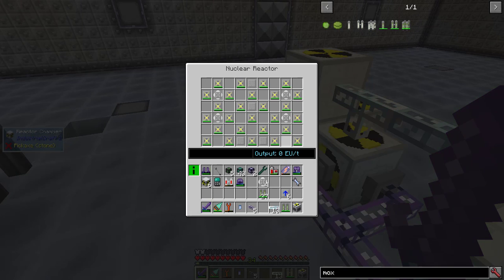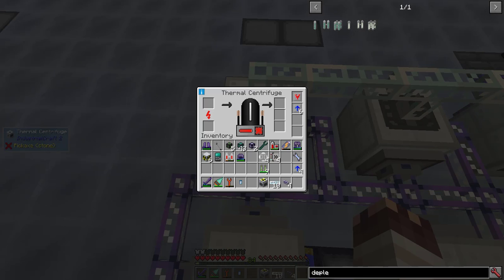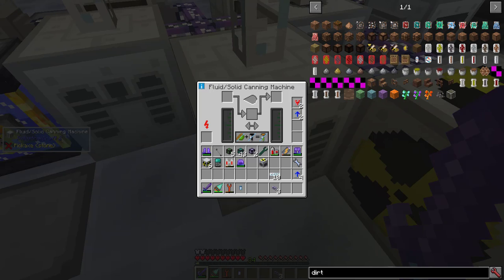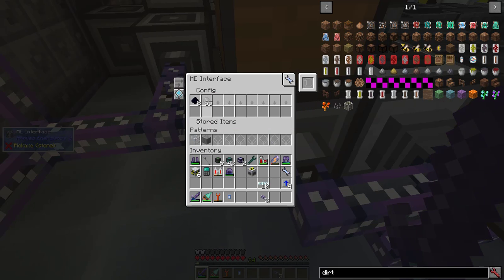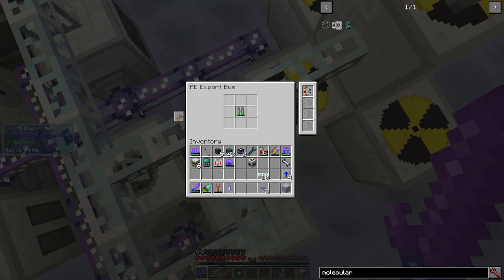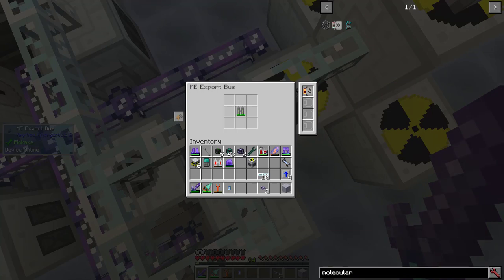This is my reactor design. Dual fuel rods go in all these empty spaces — you can pause here if you'd like. This system will create 380 EU per tick, and it'll all probably be completely wasted. I placed down a thermal centrifuge exporting depleted MOX fuel rods — it's also producing uranium-238. This new fluid solid canning machine produces MOX fuel rods. The iron dust I get from the depleted fuel rods is being exported into the furnace for reprocessing. With dual fuel rods completely craftable, provided you have all the ingredients thanks to other fuel rods being depleted and a crafting card, I now have a fully automated nuclear reactor.